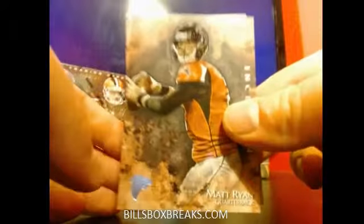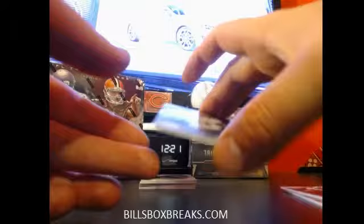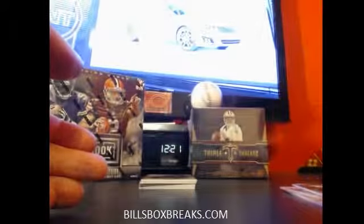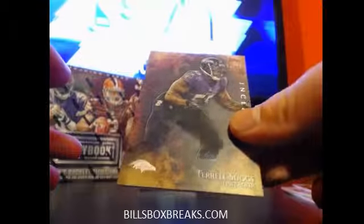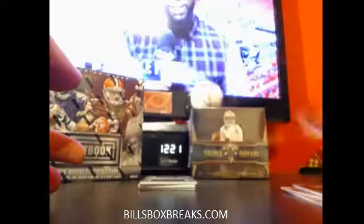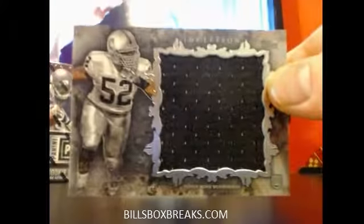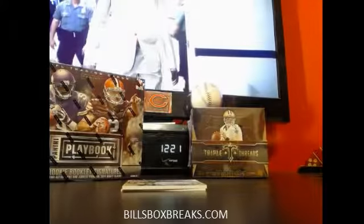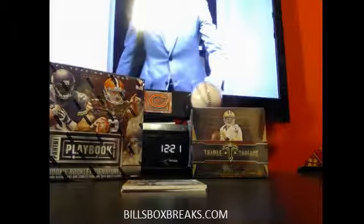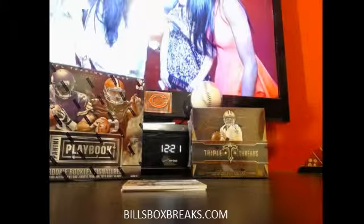Alright, I got Matt Ryan. CJ Spiller. Austin. Terrell Suggs, out of 75. First hit going to the Raiders — Cleo Mac. A Jumbo Jersey out of 215 for the Raiders. Nice hit for the Raiders, getting some love.